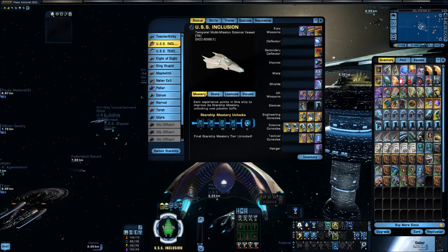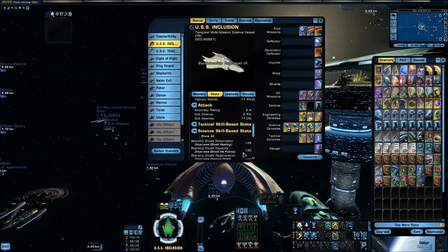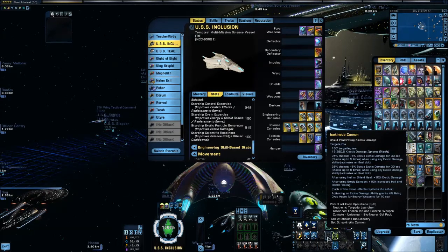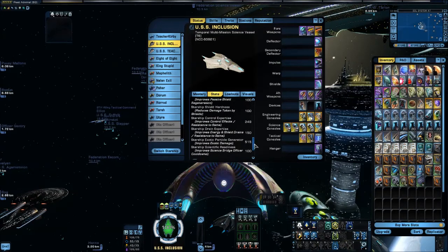Isokinetic Cannon is great for high Exotic Particle Generator builds. On this example, to get the numbers you're seeing, my EPG at rest is 515. I would say a high EPG would be somewhere around 250 to 300 — that's where you're really going to see the Isokinetic Cannon paying dividends, or where you're going to see a good return on investment.